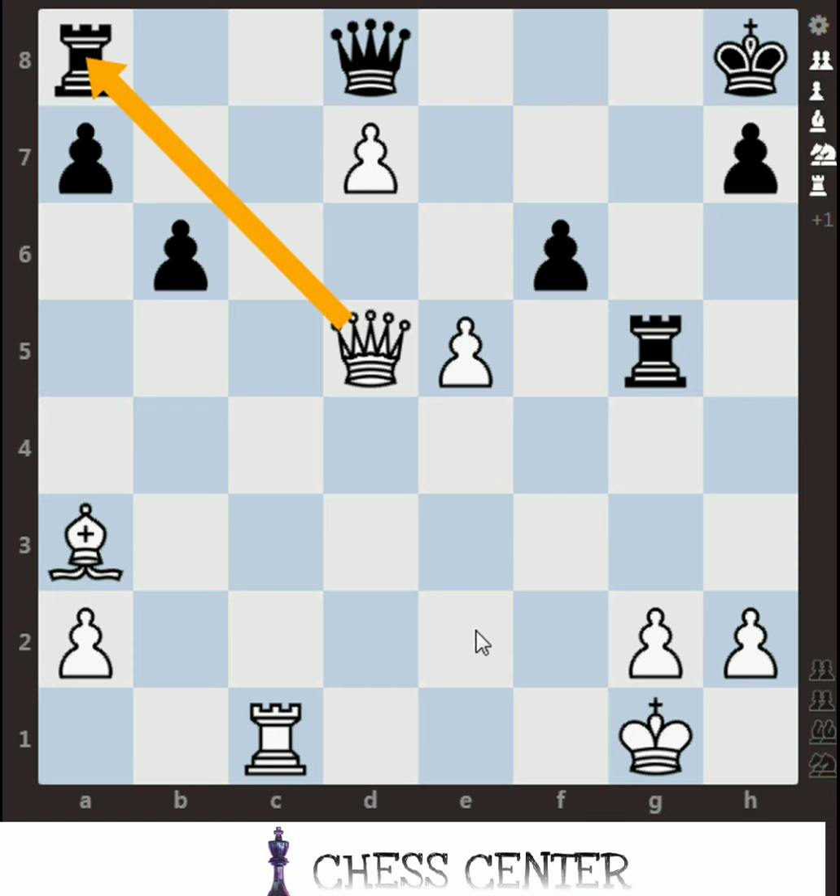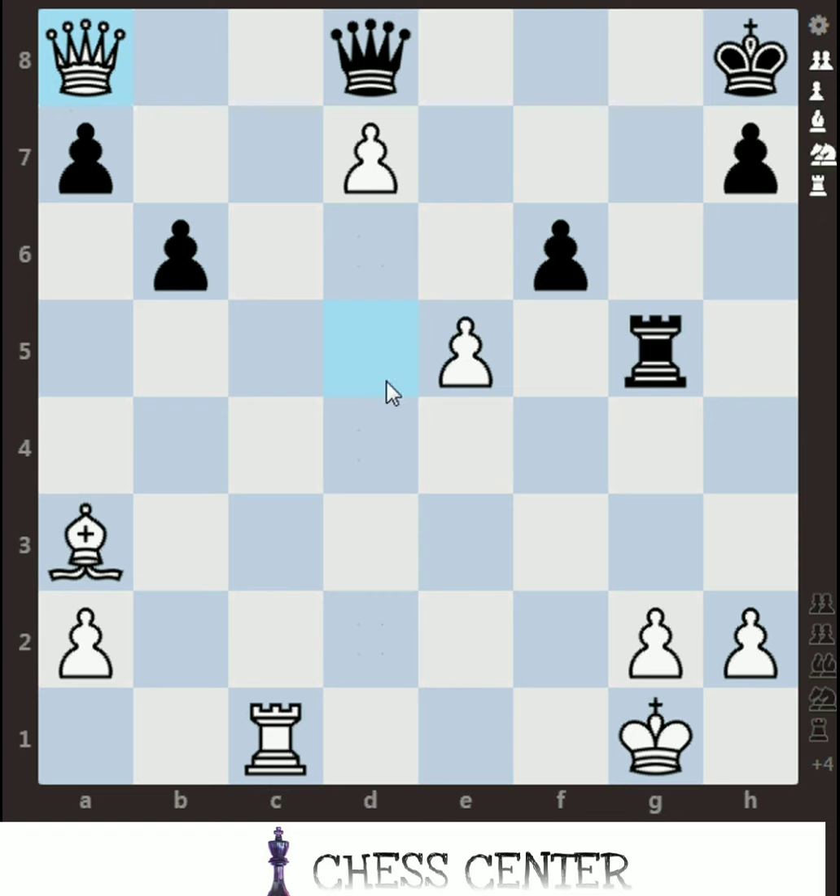If your answer is sacrificing the queen and killing the rook, it's correct. Many people will see there is a pin and think we should try to kill the pawn or take the queen somewhere, but that is not effective. So we just ignore that — that may be the wrong approach. Just concentrate on this and stick to the topic. The answer is: use the queen to kill the rook.